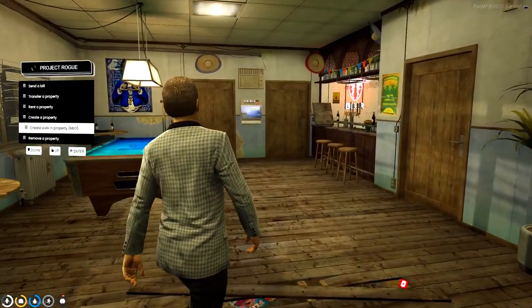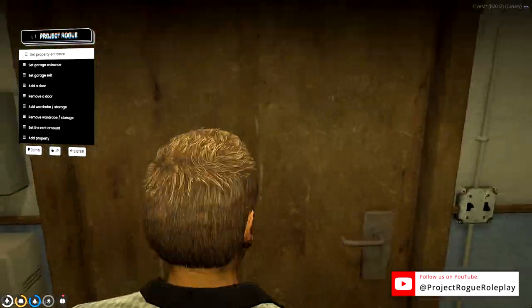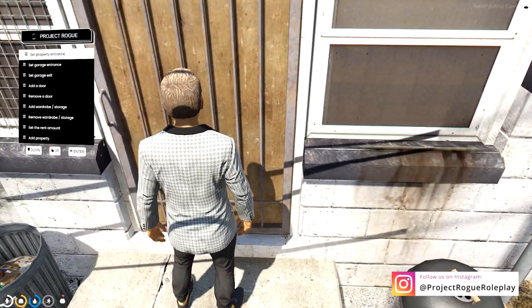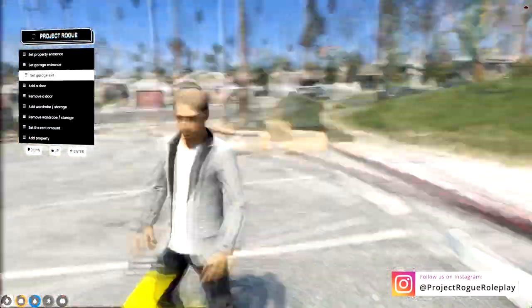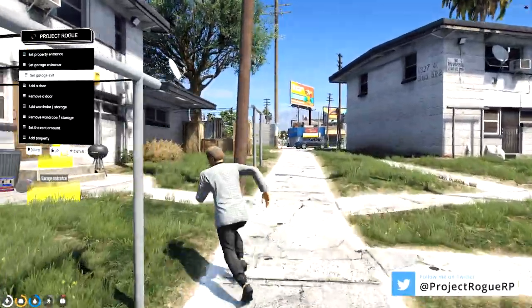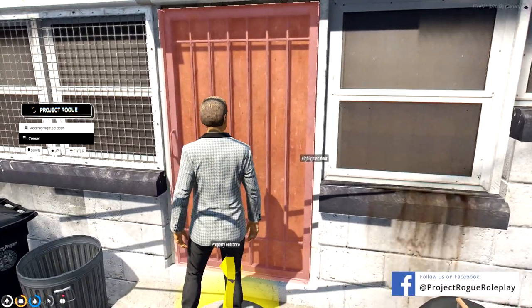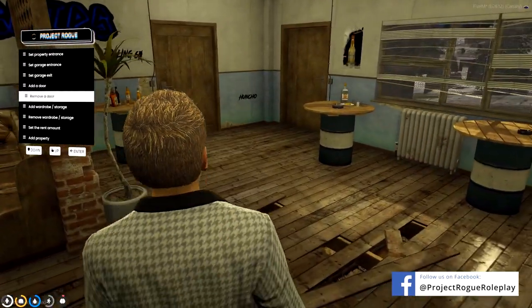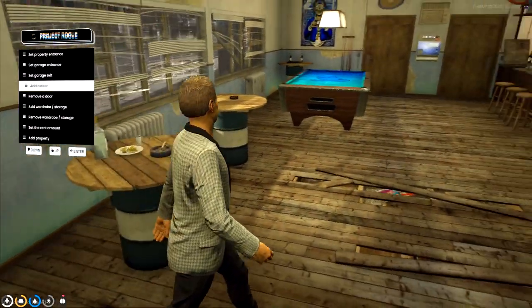The Dynasty agent will open up their tablet and head to the bottom option which says create walk-in MLO. We go ahead and find where we want to set the entrance — I'm going to set the entrance at the back and drop the marker right there. Then we drop an entrance and exit point for our garage. Once we have those markers placed, we want to lock the doors of entry — simply walk up to the door, hit add a door, highlight the door and add it. On the index point it'll say door one. Let's go to the front and add another door the same way.